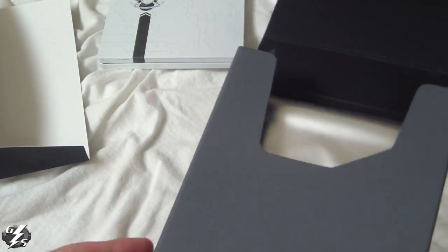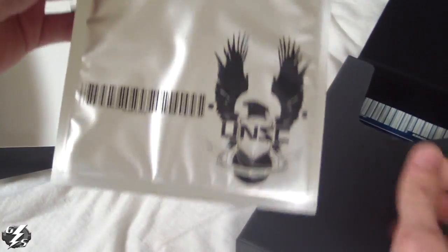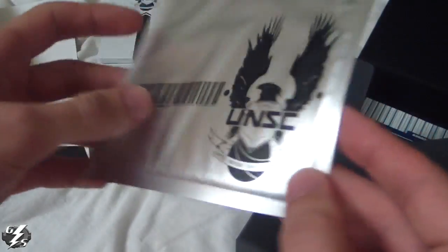Now the rest of this stuff I have not actually opened, so we will see what's inside. As you can see this one is very shiny, has the UNSC logo on it — I don't know what this is yet.